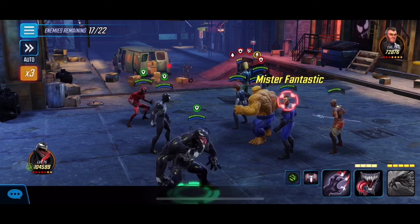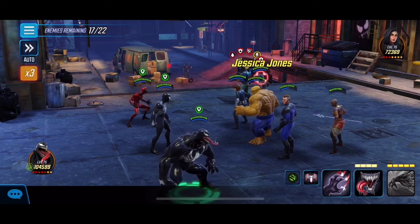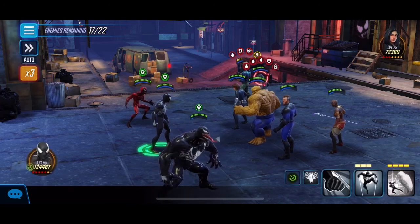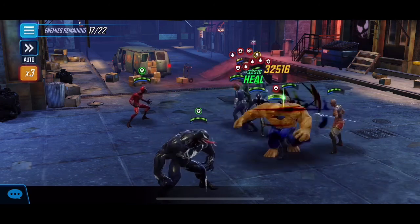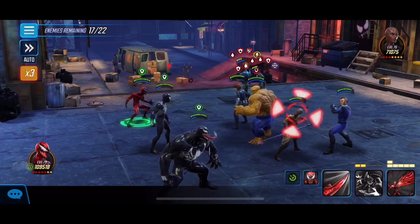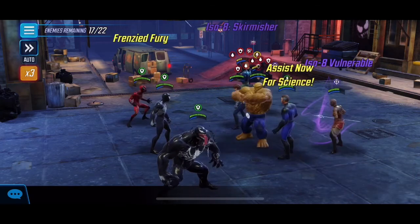Once you contain those guys it's a pretty straightforward node. We're ability blocking JJ because we don't want her moving our debuffs, and then we'll go after Mr. Fantastic again.